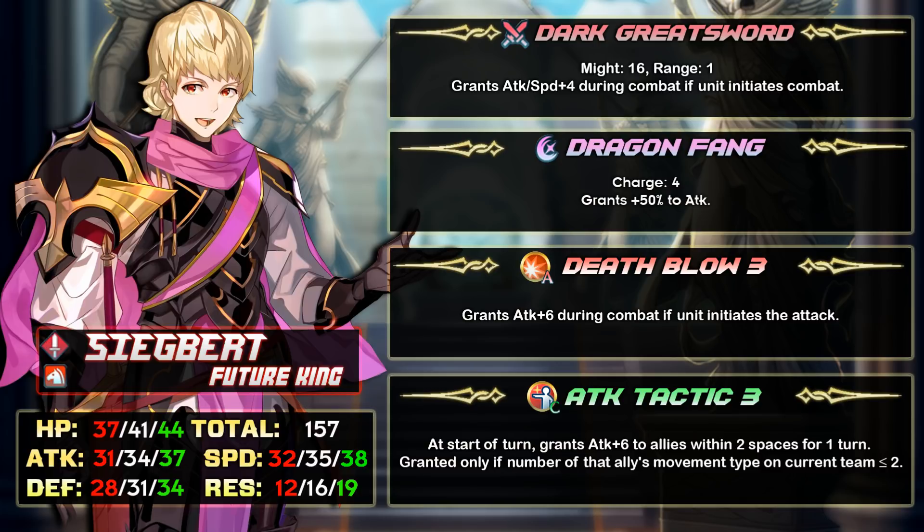His special is Dragon Fang — it's alright, but I still prefer 3-charge specials. This slot depends on the rest of the build; options include Draconic Aura, Bonfire, and even Gale Force. The A slot is Death Blow 3, which stacks with his weapon effect and should be good enough. With neutral IVs he hits 39 speed without buffs and 45 with Hone Cavalry — 45 speed lets you double enemies at 40 speed and below. If your Sigbert is minus speed, consider Swift Sparrow or Fury in the A slot.